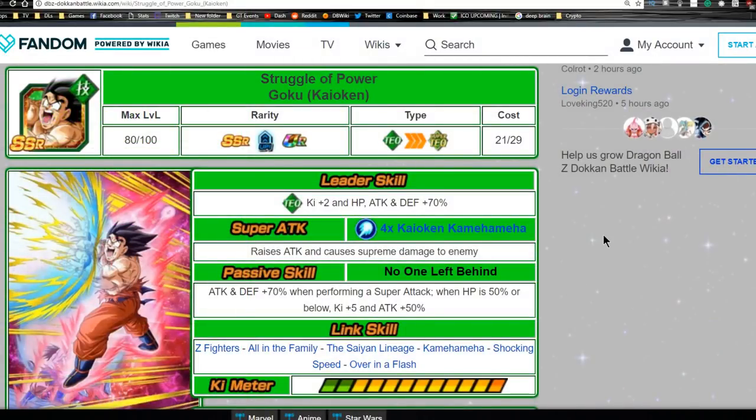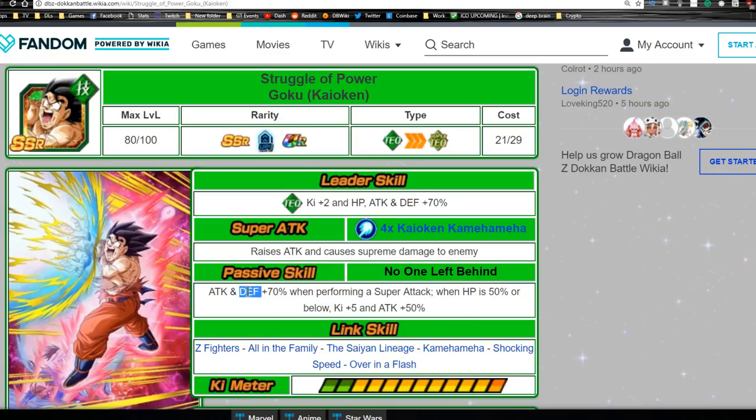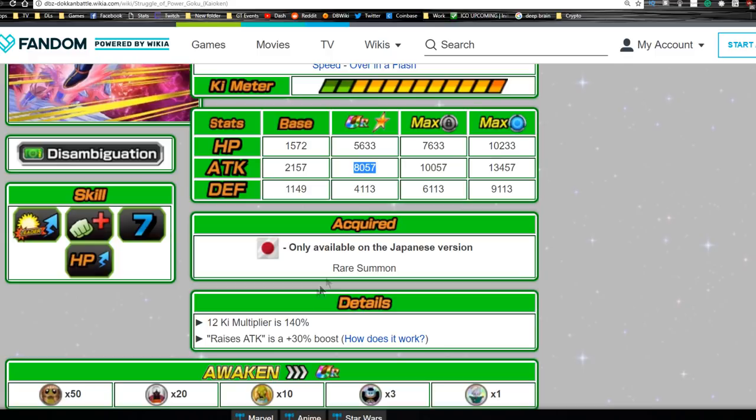Next is 'Struggle of Power' Kaioken Goku. His leader skill is Technique type Ki plus 2, HP, Attack and Defense plus 70. His super attack is the Fourfold Kaioken Kamehameha — raises Attack and causes supreme damage, constantly raising his own attack with no stated limit, so he's always going to do more and more damage. His passive skill 'No One Left Behind' gives Attack and Defense plus 70 when performing a super attack, and when HP is 50 percent or below Ki plus 5 and Attack plus 50.